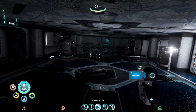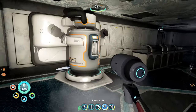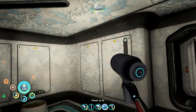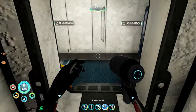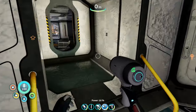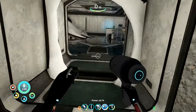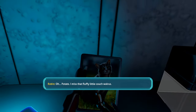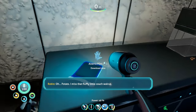I've been grabbing some stuff here and it is a little bit dark. I scanned the water filtration of course, and over here on the wall — I think that's where it used to be — was the power cell charger, very nice thing indeed. A lot of these really are not very interesting. I'm going to follow up with this one over here after I grab this picture. Potato — I miss that fluffy little couch walrus.